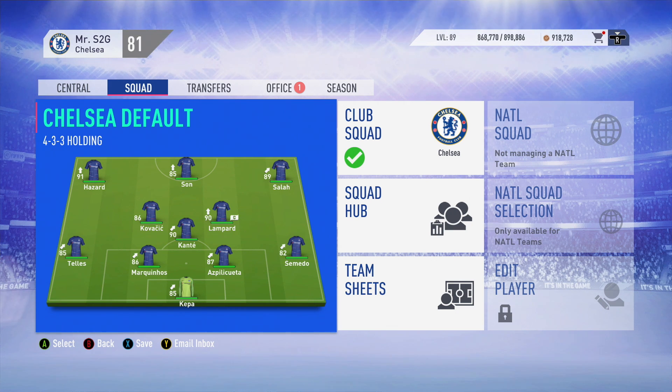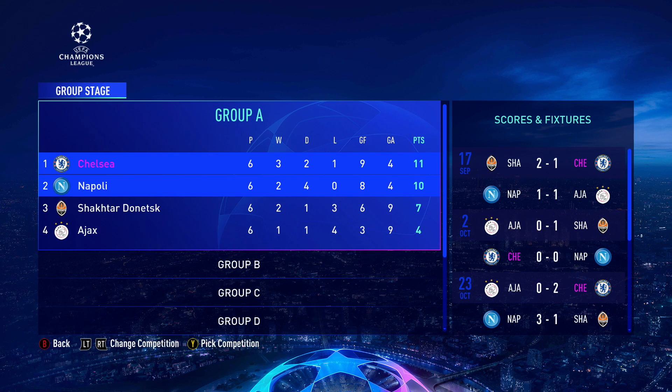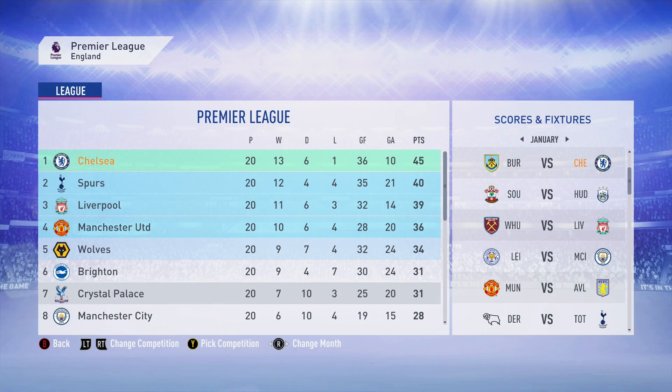Our Champions League group is actually really difficult - we've got Napoli, Ajax and Shakhtar. But we've got an insane team and we've topped the group in style as group winners with 11 points, with Napoli in 2nd place on 10. Halfway through the Premier League season after 20 games, we are top of the league with 45 points, 5 points above Spurs. And we're also the best defensive side in the competition - doesn't get any better than that. We've only lost one game so far and we've also scored the most goals in the competition.